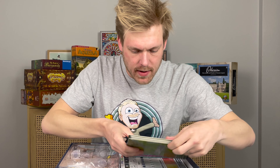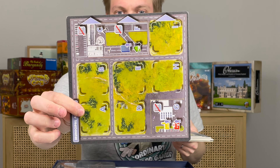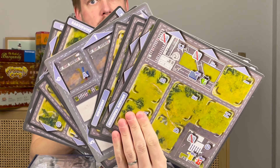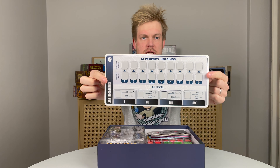There are neighbourhood tiles, like that. A train station! And a double-sided property marker board, depending on the play count. And an AI property holdings board.